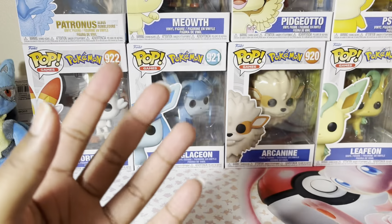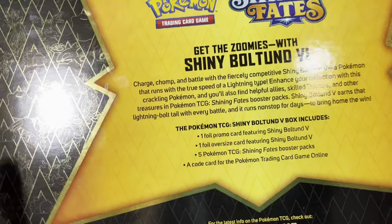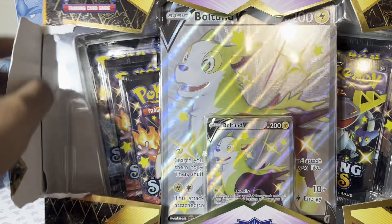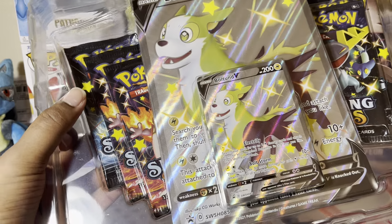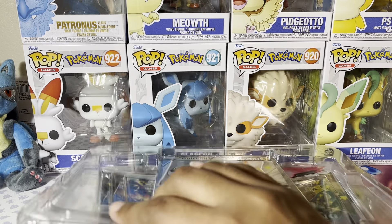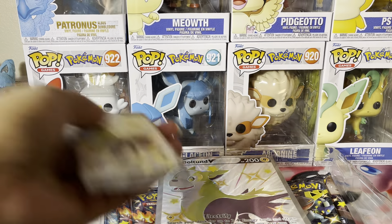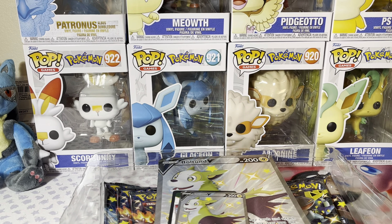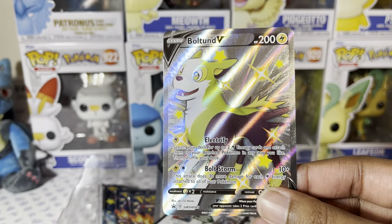This is Shining Fates. I did pick this up at Walmart — I can find this one here and there. There is the Cramorant and Eldegoss one. It comes with five packs, a code, and a promo. Then you have the jumbo cards. I pick up Shining Fates anytime I can find it, especially these — I think they're worth it. This one is like $27 maybe, so it's not super expensive. It's pretty much about the same as this 10 over here because I paid $27 for the 10 too.